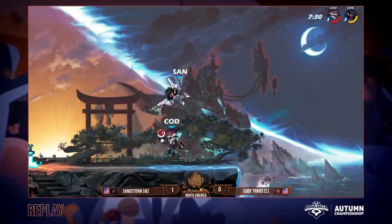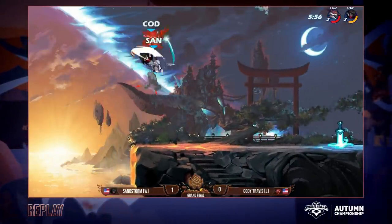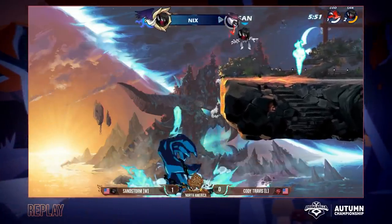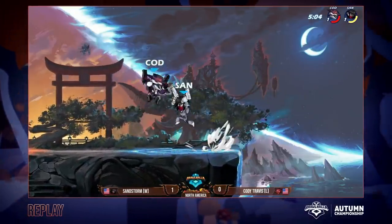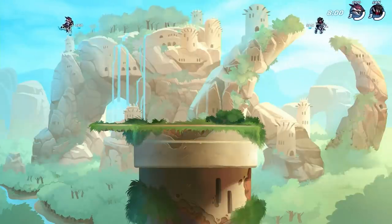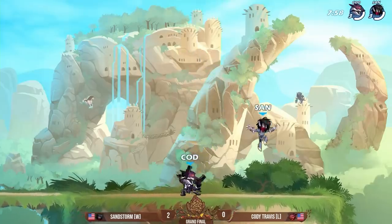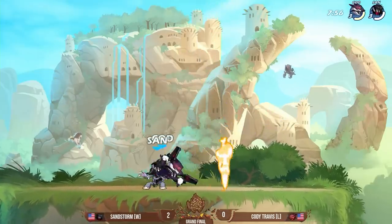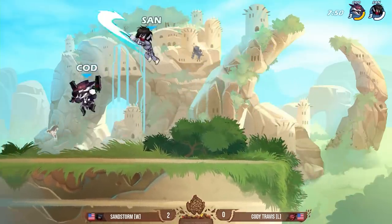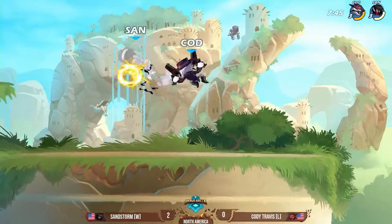Anytime that Cody Travis evens up the stock, look at what happens. They're even, but based on what we just saw, they ain't even. It's just insane how fast Sandstorm is able to add up damage onto Cody Travis. Every single time Cody Travis finds some damage onto Sandstorm, it's just immediately taken away. Any lead Cody Travis starts to mount, Sandstorm takes it away. And here we are, game number three — Sandstorm one game away from being crowned the Autumn Champion. Look at how quickly he's adding this up. Cody already in the yellow, Sandstorm still fresh, didn't get hit whatsoever.